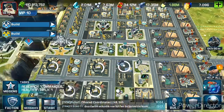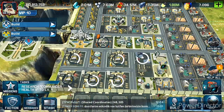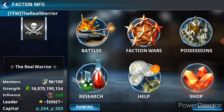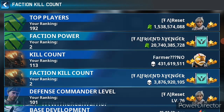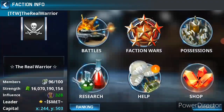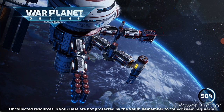I will also sell this account if anyone needs it, so you can purchase this account. The real warrior faction rank is now second — kill ranking is second. If you want to purchase this account, you can purchase it. The price is not fixed yet.